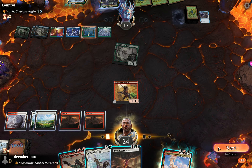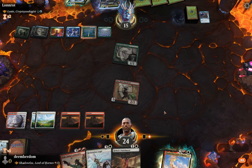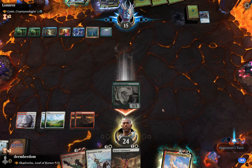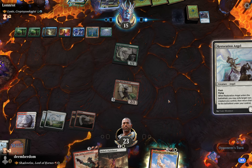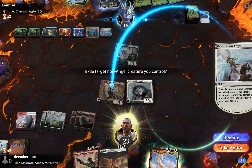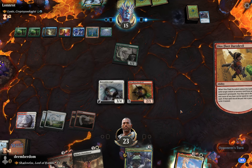It's really tempting to play Shadowfax here, except they clearly had mana to play their commander and didn't, so it seems like they're holding up a counterspell — and that would be devastating, getting taxed all the way up to seven mana. Since we have a good instant-speed play with Restoration Angel, we just pass the turn. They pass with eight mana up and still don't cast their commander. There's a big priority pass and we get a tiny bit of value by flickering the Dire Fleet Daredevil — we can eat the Croaking Counterpart from the graveyard and exile it, denying them from flashing it back.